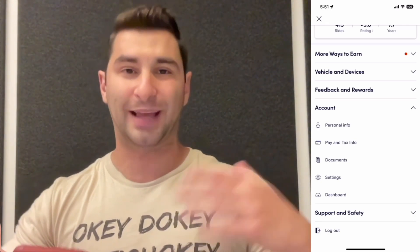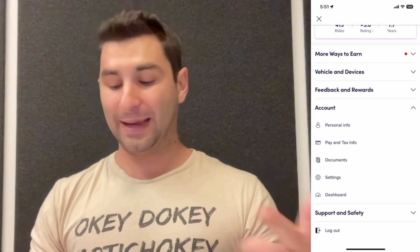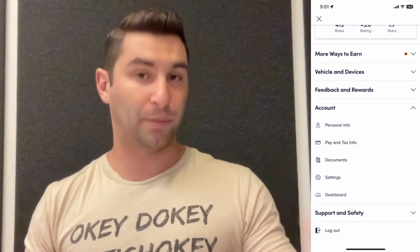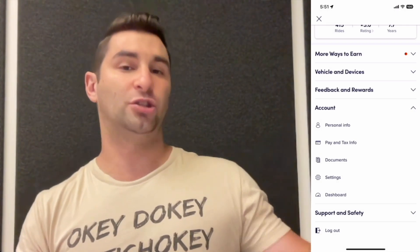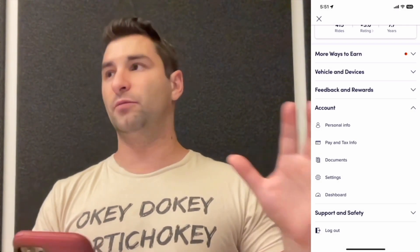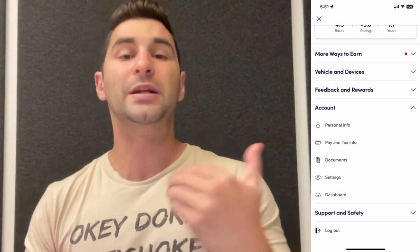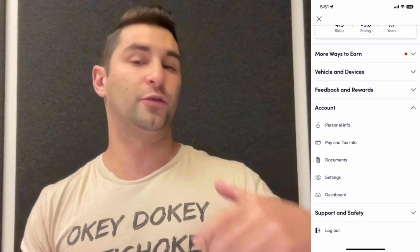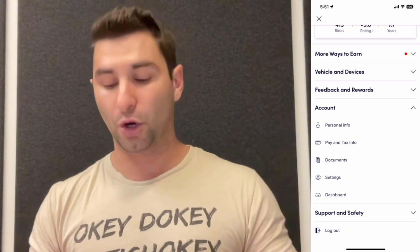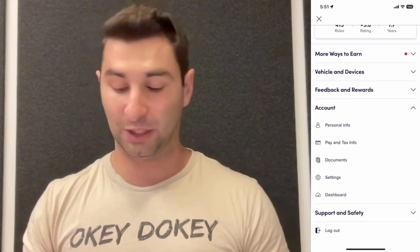Going to 'Account,' this is your typical account information — personal info, pay and tax info, and the documents you need to supply. This is important to know where it is, because if Lyft says your insurance expired or your registration is expiring, you update and upload a new picture of your registration or license right here within this section.